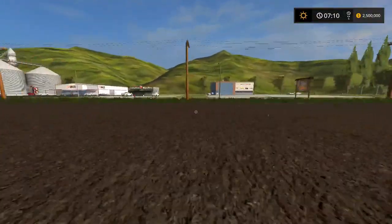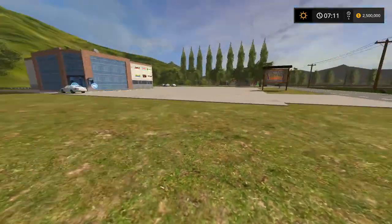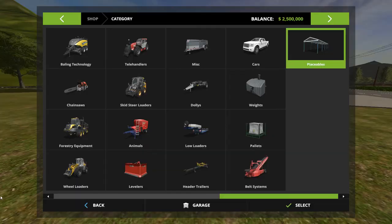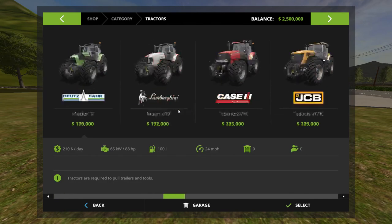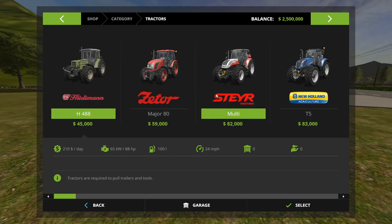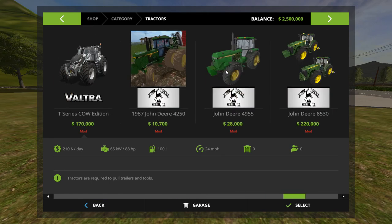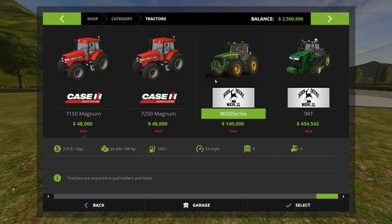Let's get the 8020 with front hydraulics, twin wheels, full option. Trying to buy stuff while Sean keeps buying stuff too — let me grab my Peterbilt here.